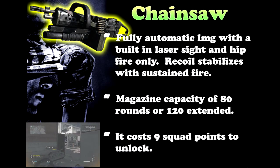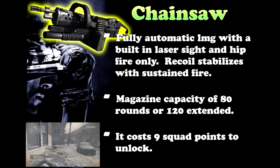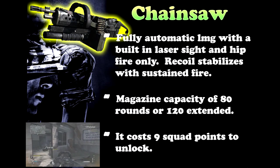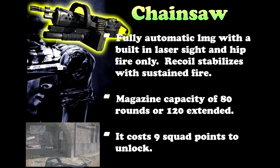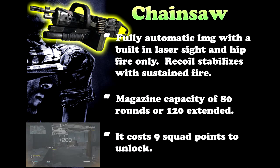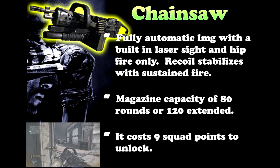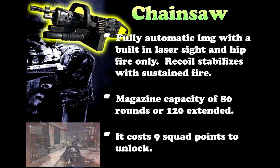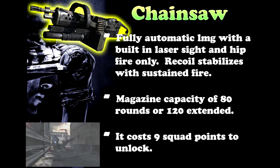The magazine capacity on the Chainsaw is around 80 rounds, or 120 with extended mags. This is pretty normal for the LMG class. These 80 rounds are enough, but if you do need to go overkill, go ahead and put on extended mags. This gun costs around 9 squad points to unlock, so let's head down to the range and see if it's really worth those 9 squad points, because this is a unique gun.